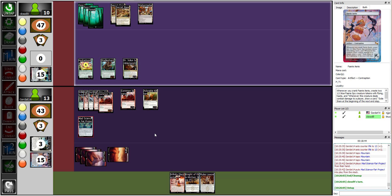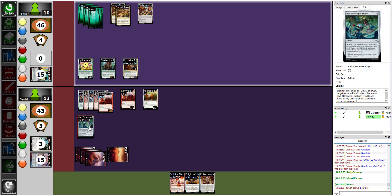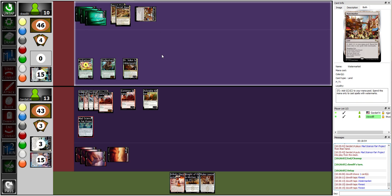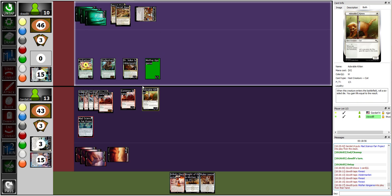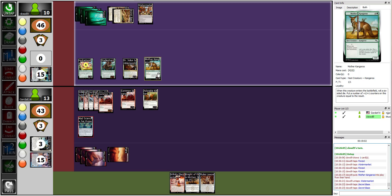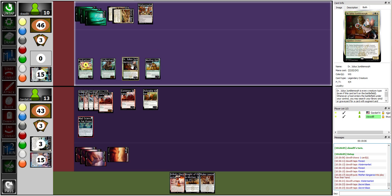This is getting dicey because the field is filling up. I am going to tap one and two and two more to cast Mother Kangaroo. I can't cast it for mana but I can use my Secret Base mana — that's the five I needed. When this creature enters the battlefield, roll a six-sided die and it gains that many plus one plus one counters.